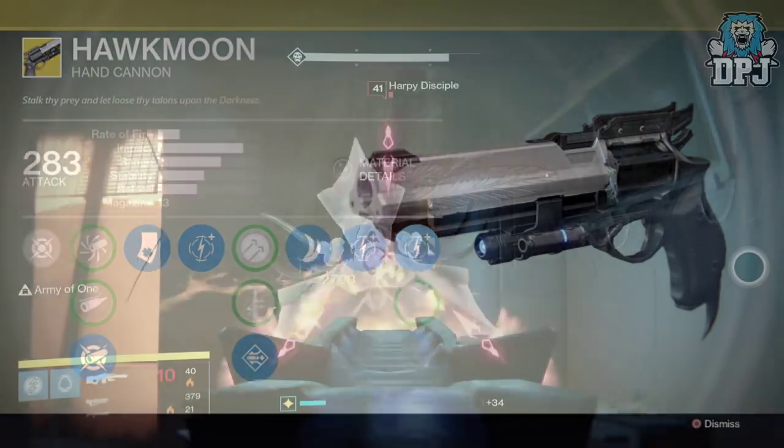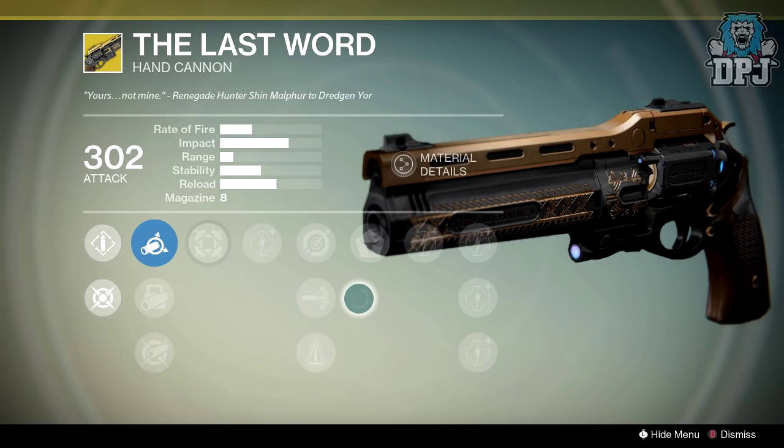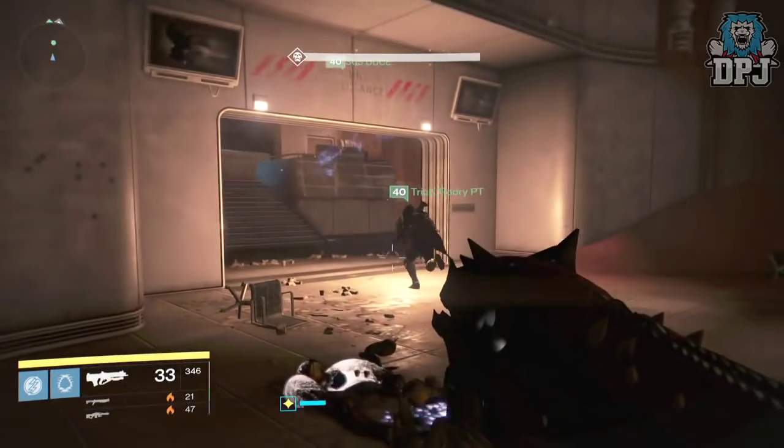Next up, the Hotmoon has received a range buff, and that's it for that weapon. The Last Word has received a nerf — specifically to the Last Word perk, reducing the extra damage that perk provides when shooting from the hip. Everything else the perk offers remains unchanged.